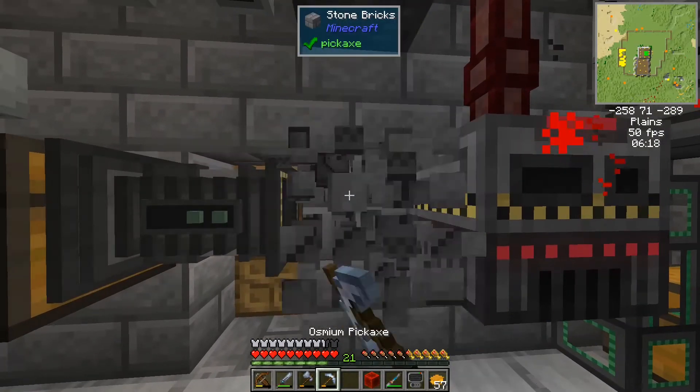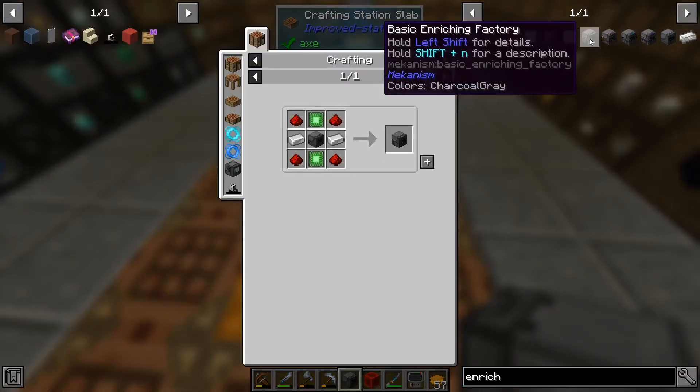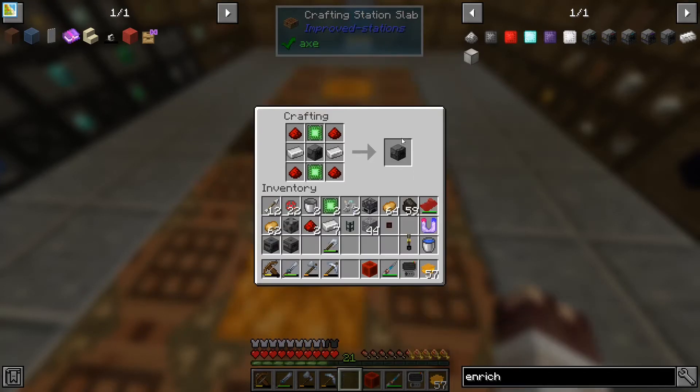So if I take this now — enrichment chamber. Right, so there's the lesson: it won't do it if it's got energy in it.